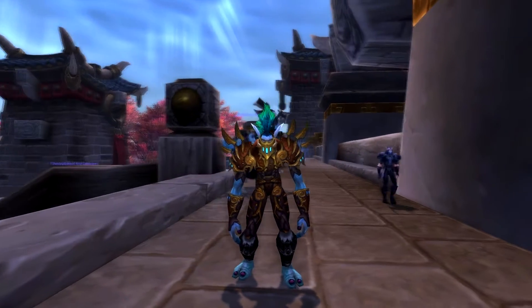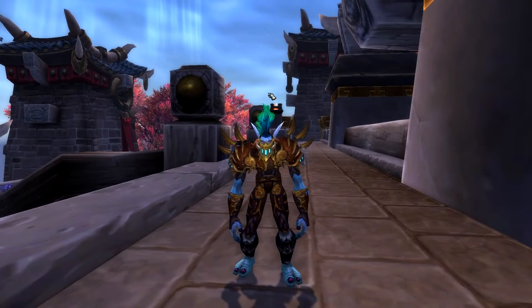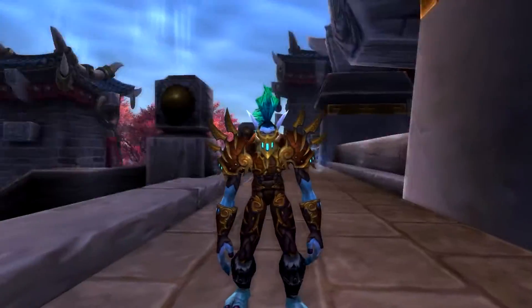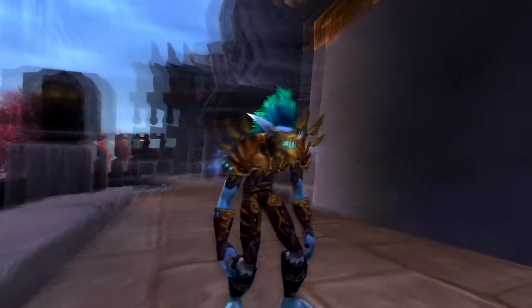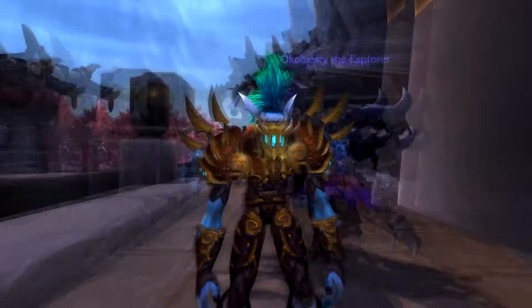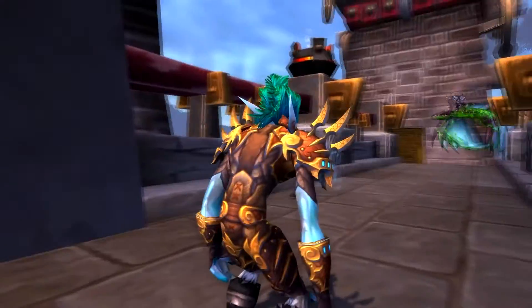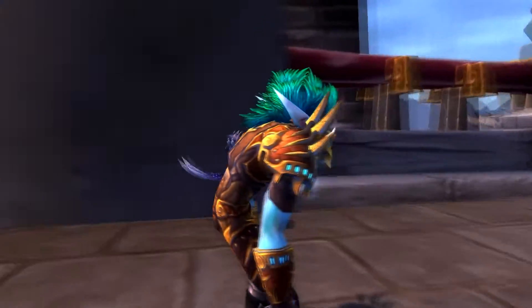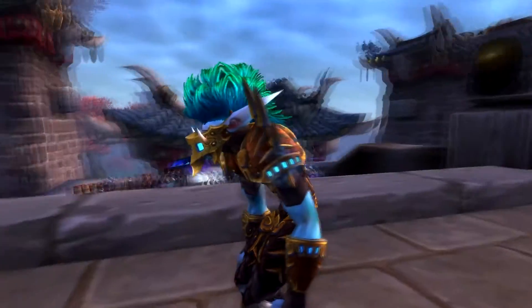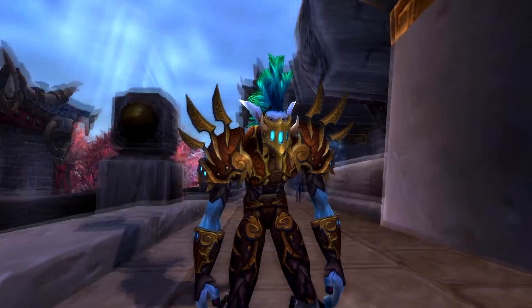Here we have the Rogue set. It's called the Barbed Assassin. Kinda like this set — got like a gold plated feel to it. Not sure if it's like that for the heroic version, but it's pretty cool. This is how a Rogue should look. I mean, if you're stealing, then you should have a lot of nice stuff, right? Let's take a look around. Definitely like the mask on this guy.